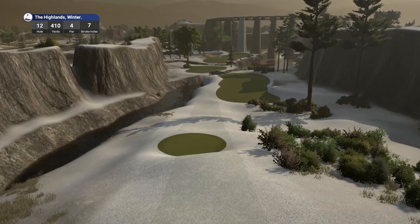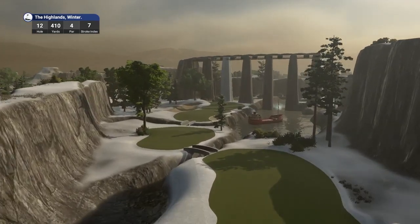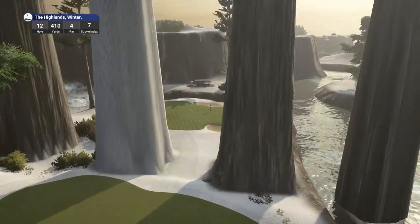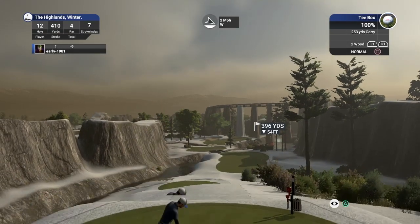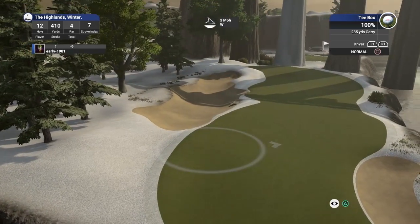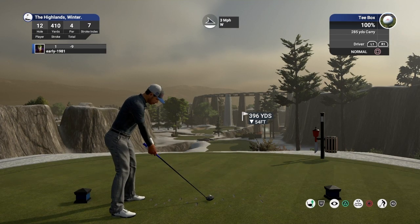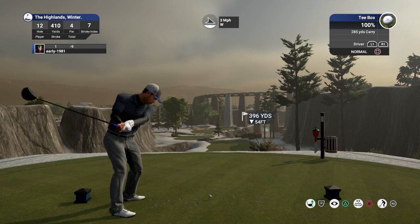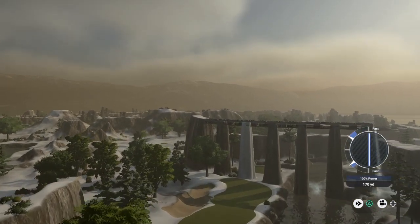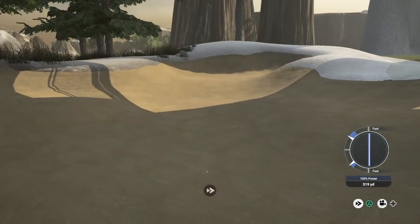Hole number 12, par four, playing 410 yards, stroke index seven. You've really got to watch your tee shot here with this bridge — that's a completely different bridge. Looks like the designer used rocks, levelled them up and stretched them. On the original, this hole looks a lot longer — so definitely a remastered version. We can find the second part of the fairway here. Don't want to be in that bunker to the left. This is weird — I've never seen the 12th at the Highlands look like this or play like this. A bridge is normally a steel structure. There's a fast — we're in trouble, and that was all me. Almost hit the little steps from that fast swing. We could be in a bit of trouble.